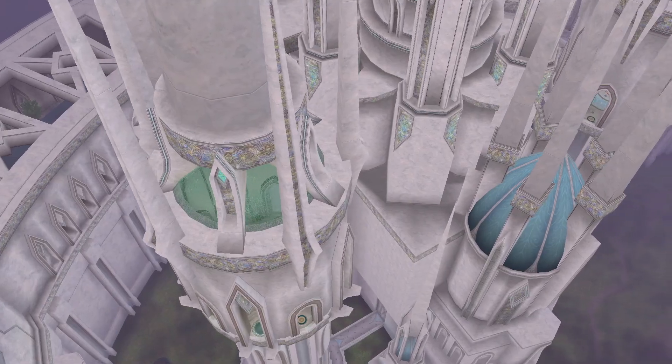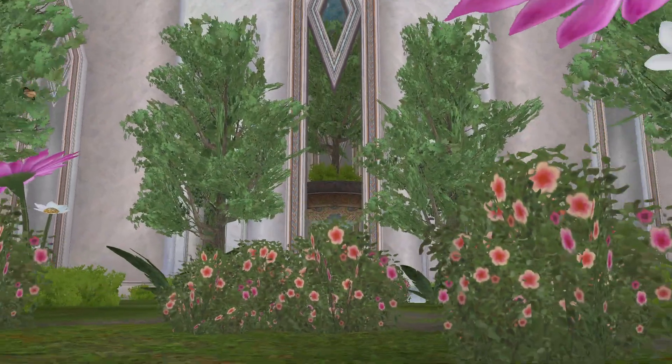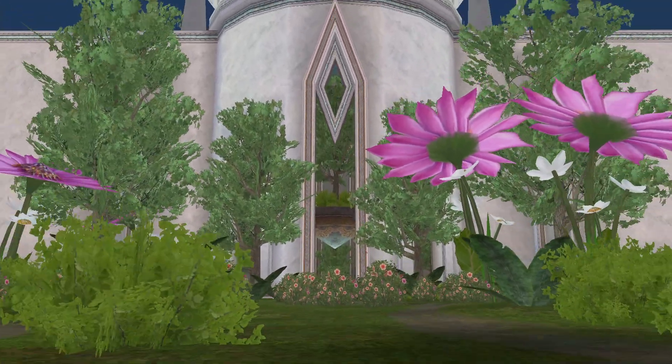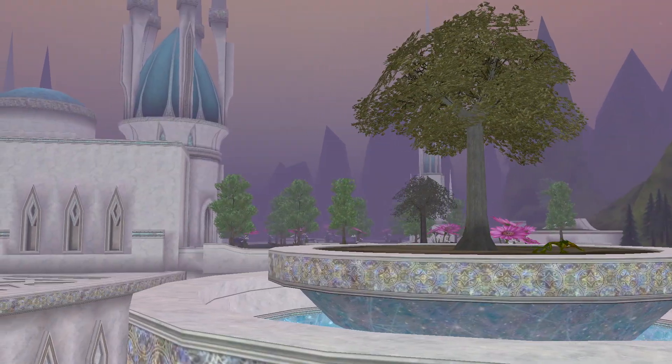Another part of the temple you can check out is on the very top. There are a couple of meditation temples. Towards the back, there's a garden — it's kind of in a big U-shaped area. There are a couple of floating platforms on either side.